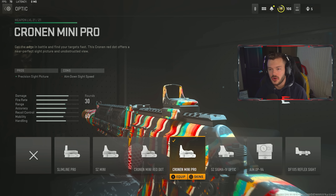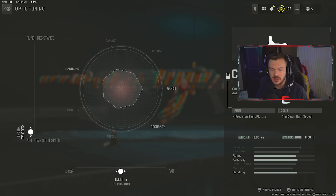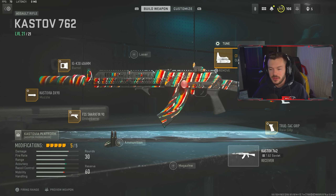Lastly, in the optics section, we're running the Cronin Mini Pro. This is pretty much the blue dot / red dot sight. You have to level up the Expedite Shotgun to about level 7 in order to unlock this sight. So if you guys aren't using your shotguns, definitely go do that so you can get the Cronin Mini Pro, as this is the blue dot sight in the game, and it's super good — I absolutely love it. Tuning on this is straight up for ADS speed. This is my full build for the Kastov 7.62.